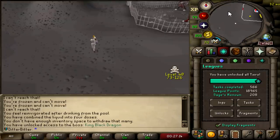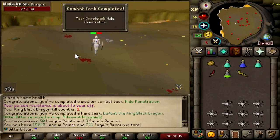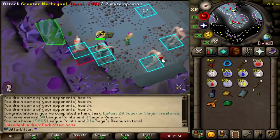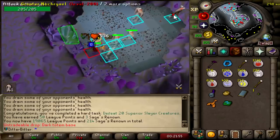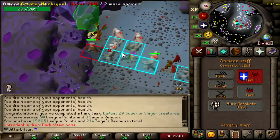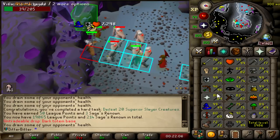Let's unlock King Black Dragon for 25 points. And that is King Black Dragon completed, plus Hide Penetration as well — 50 League Points just like that. And that is defeat 20 Superior Slayer Creatures. I still haven't got the Superior Tracking Relic — I assumed you'd get it from Slayer and killing Superiors, but at almost 99 Slayer I still don't have it. Another 50 League Points, putting me at 19,065.